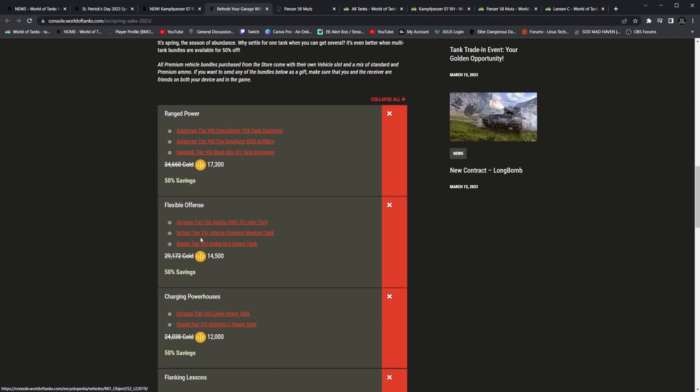The Hawk 30 for flexible offense — nice. You just labeled it. I mean, the Hawk 30 technically is like a medium on crack with light tank statistics. Inferno Chimera — why can't you guys just sell the regular Chimera, not the Inferno? I enjoy seeing that one a lot more than I do the Inferno one. That 50mm of space armor. And then the Hydra IS-6 — seriously, does the Crimson pack not have any value anymore? Is it not once a year? Because this is 75% silver earned right here and a decent tank.